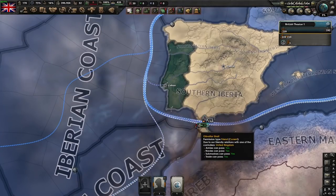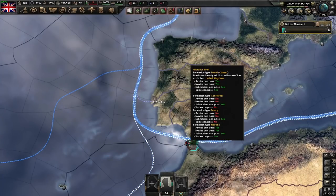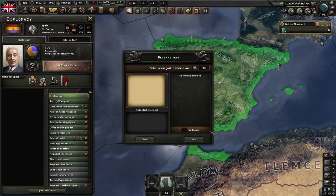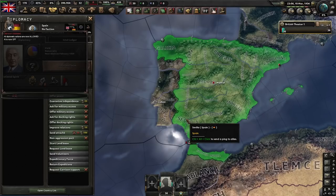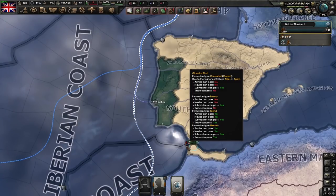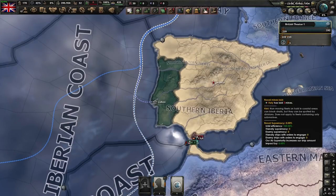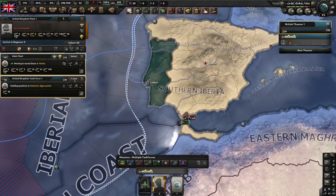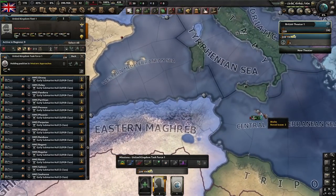Another thing to go over is straits. Gibraltar here says that we can pass because it is currently under friendly control — we control one half and we are not at war with the other side. If we were at war with Spain though, that would change. So let's just declare a no-CB war on them and turn off the AI so that they don't try and take that province. Now this strait is considered contested — armies, navies, and trade cannot pass through this strait, but it says submarines can. So let's split off our submarines and tell them to go to Malta.